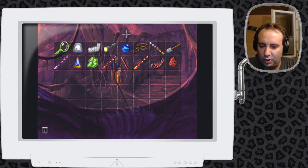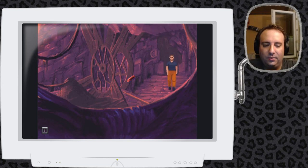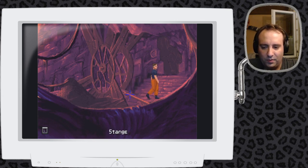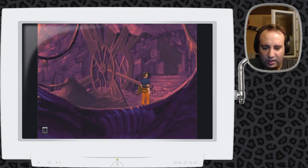Ich war mir sicher, dass der Metallstab da reinkam und dann die Stange hier. Der Bolzen – der Bolzen kommt in das Loch. Passt ja wunderbar. Da kommt dann, wenn ich mich nicht irre, die Stange dran. Und dann haben wir den Brustkorb, den wir hier unten festmachen. Ich glaube, ich habe das hier verwendet um das hochzuheben. Wenn ich nur einen Köder hätte – aber ich muss einfach nur Schäferhund spielen.